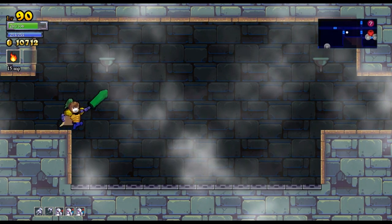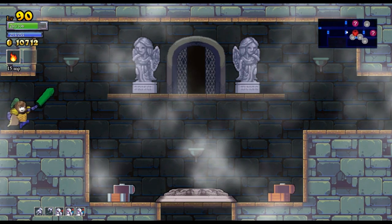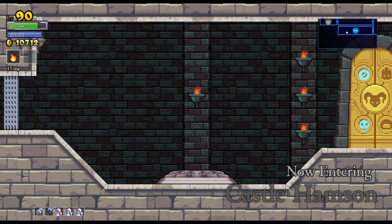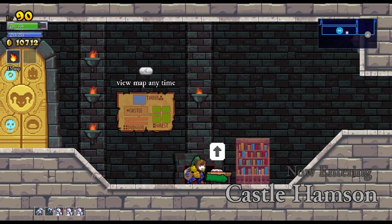That's the whole tower cleared out, outside of some stupidity where I took a couple hits at the end. That was pretty good overall. So let's go ahead and head down to the castle and look to make our way to either the basement or the forest — probably the basement because I'm close to full health.